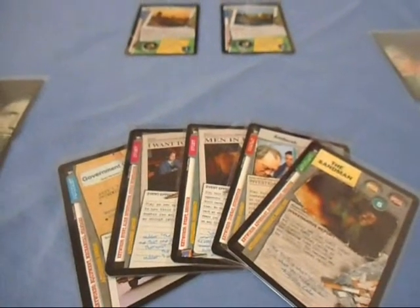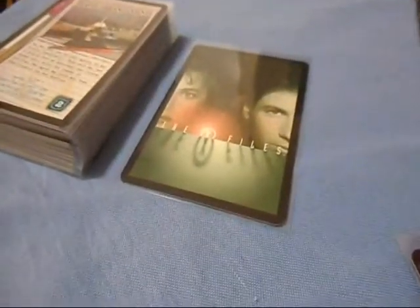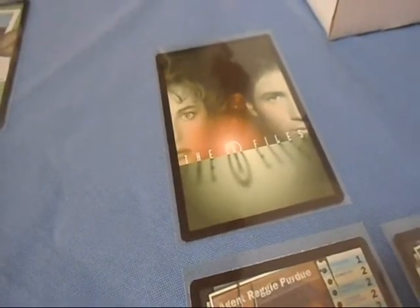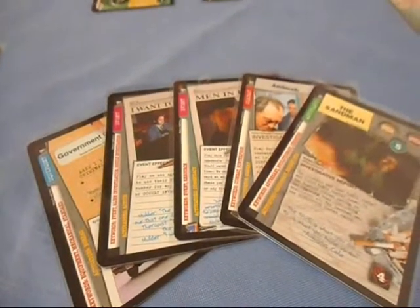In this situation, you're pretty much near the end of the game. You only have 5 cards left in your hand, there's only 1 or 2 cards left in your Bureau deck, your discard pile is massive, you have 2 locations available to investigate, but your top 2 agents that were left are in the hospital — they may or may not get out. Both you and your opponent's X-Files card have not been discovered yet; he's in the same boat as you, and he only has 3 or 4 cards left in his hand.